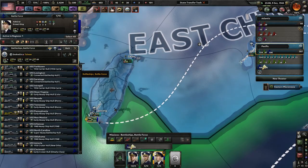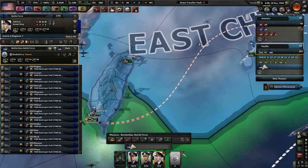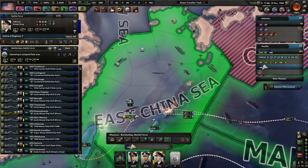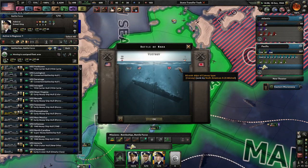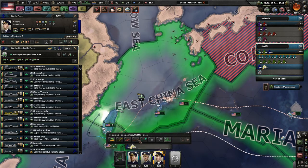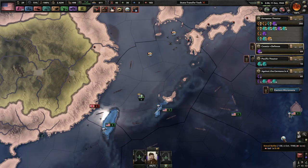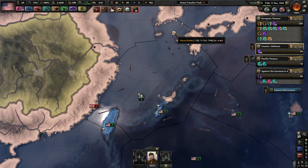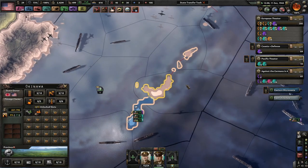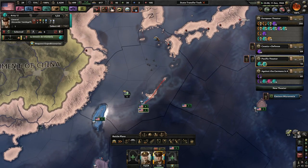Why are my ships coming over here? I might have told them to rebase. I would like you to do naval invasion support right here. Don't really need to do any sort of anti-air at the moment. I don't want them to seek anything out — no convoys, no ships, nothing like that. Mostly because I want to make sure that when my divisions get to Okinawa, I want them to be able to come to Okinawa very easily.